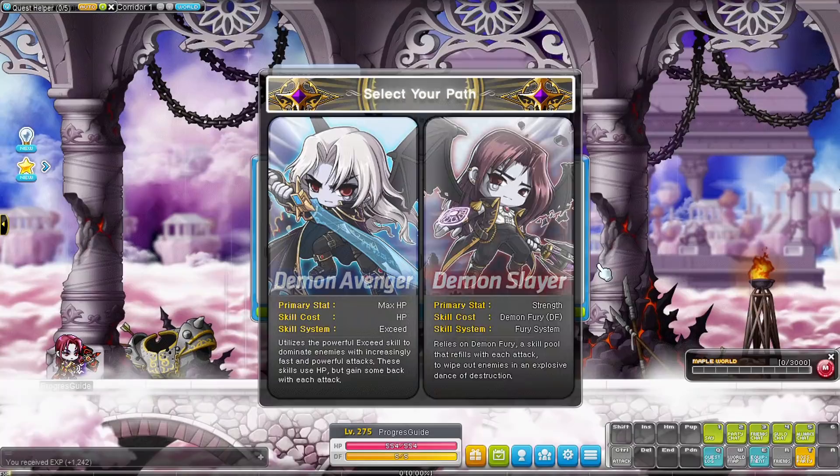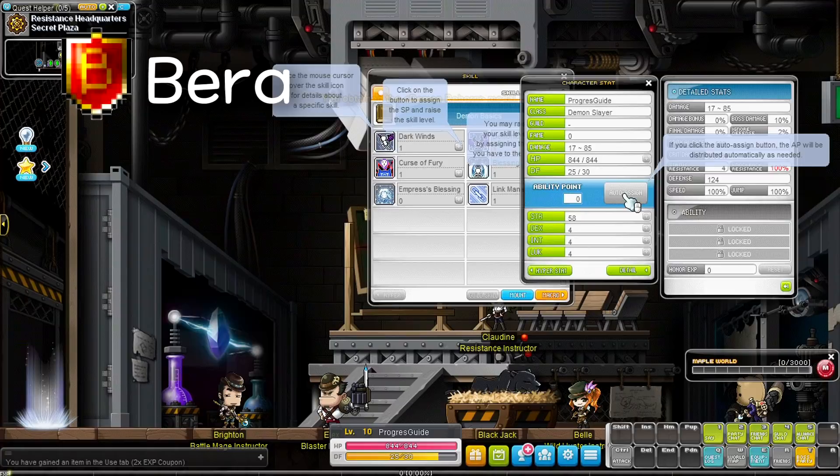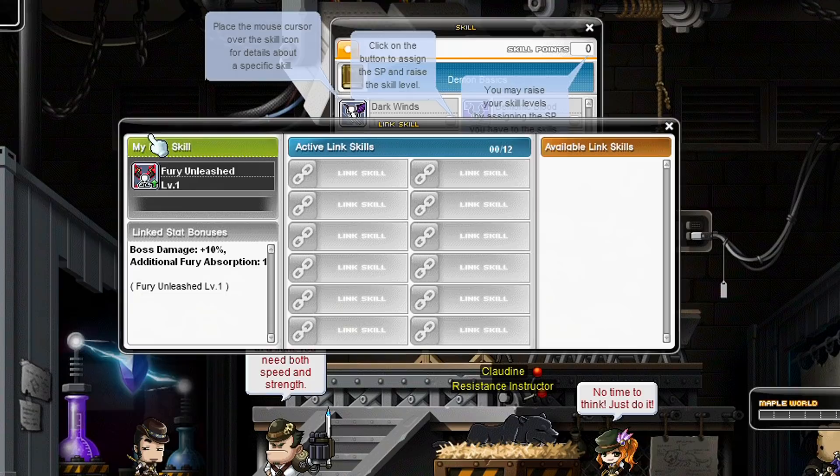Hey YouTube, Coppersan here. Today we're going to train another character to level 200. In this video we're going to focus on the gear that you should get when building up your first character in a new server. We're playing in Bera today and I only have one other level 10 character on this server, so we're not using any link skills or legion effects for this video.